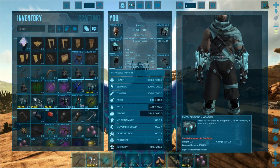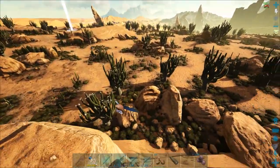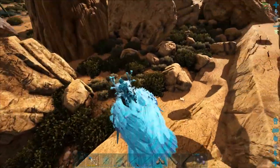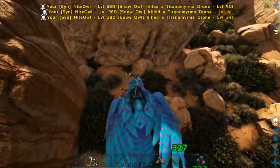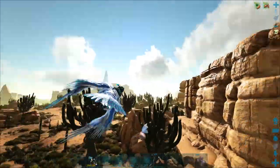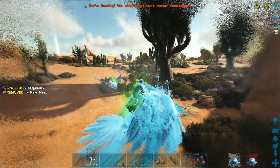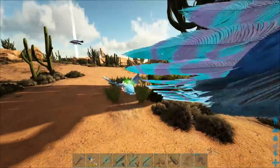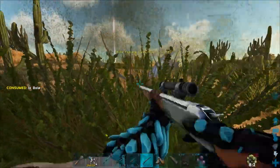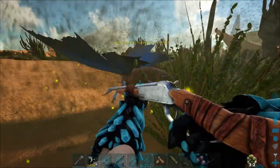I found a high-level Lymantria. Let's go ahead and tame this thing. I might just ice it first and then fire at it. Oh, there are ants here — that's good that I didn't do that. There you are. We got it — let's try to fire at it now. It's a level 162. Let's get you knocked out. It shouldn't take too many darts — I think one or two should probably almost do it.